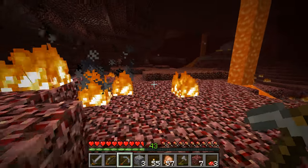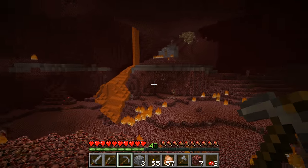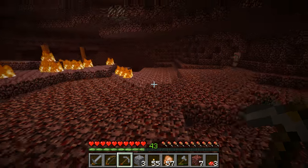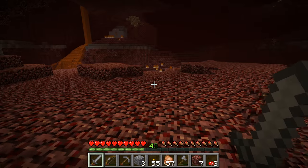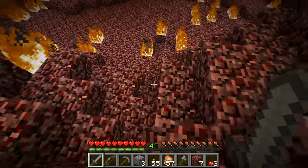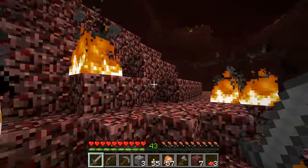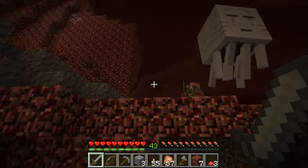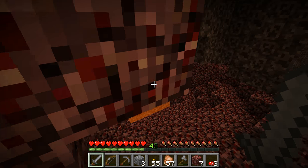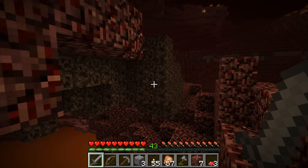It looks like we have a lot of piglins spawning around our base, so if I ever need to farm gold I can kill some of them for gold nuggets, but that's not going to get me very far with gold ingots, especially when it comes to trying to build a railway system — you need gold ingots for powered rails. I'm also going to collect some soul sand, because I'm going to need it in the future when I start farming nether warts.